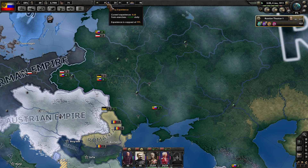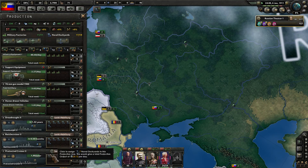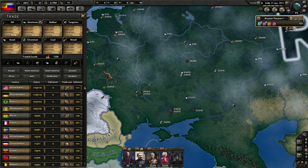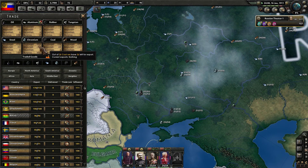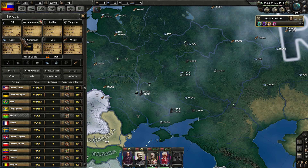We're also building up army experience to upgrade our templates. I'm continuing to plug in these dockyards wherever I can. Let's double-check our resources quickly — we're going to run at speed five while we continue to build up towards the war. We're exporting quite a bit of wood and coal as well as chromium. Steel, not exporting as much of that, and some oil as well.